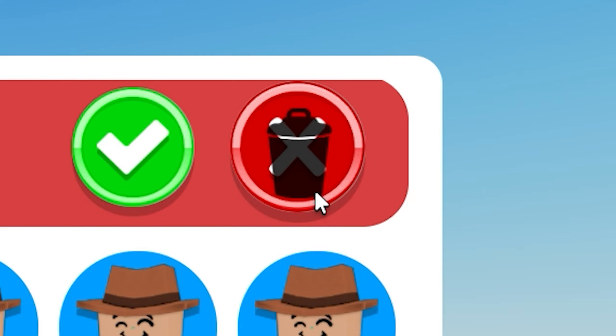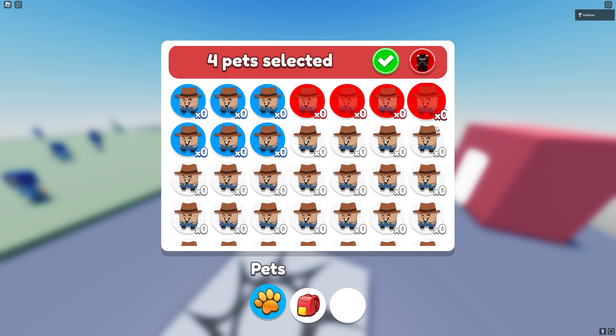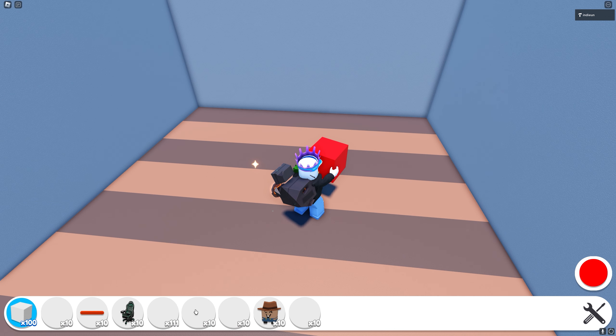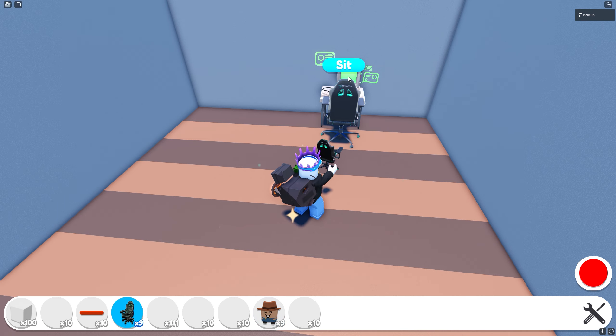If we want to delete our pets we can click the delete button right here — do not mind the shadow, I forgot to make it disappear. When we go into delete mode we can select each pet to mark it for deleting, and then if we want to delete it we press the exclamation point.